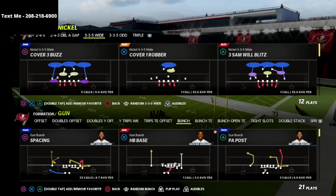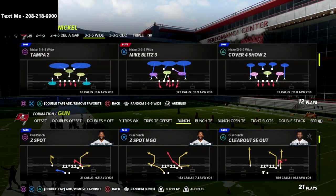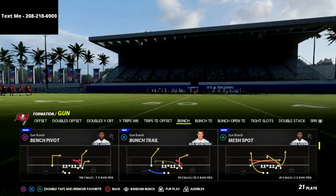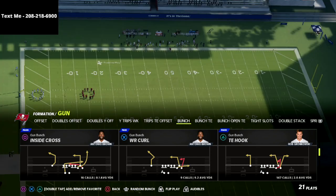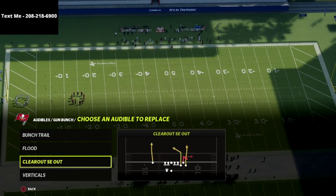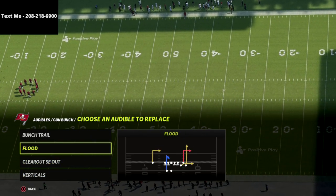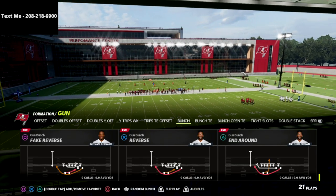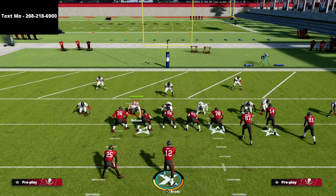Now that being said, let's dive into this video. I'm really excited about this concept. This is a concept you can use out of really any play in Gun Bunch. I personally like to do it out of Mesh Post because I can easily run another concept attached to it. Another play I really like to do this concept out of is Tight End Hook. But for the purpose of the video, the first and primary play is Mesh Post because we can set up a two-man route combination on the left side that is absolutely incredibly effective in the red zone.